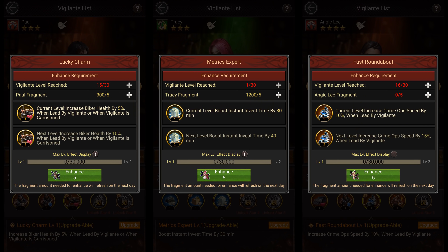But that's not the end. After upgrading a vigilante to 5 stars, you would also want to purchase more fragments to upgrade their upgradeable skills if any.